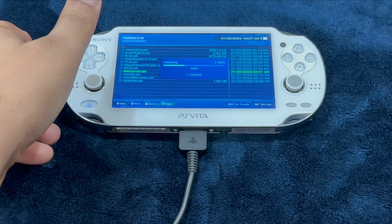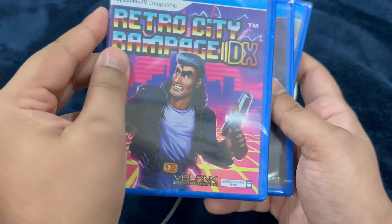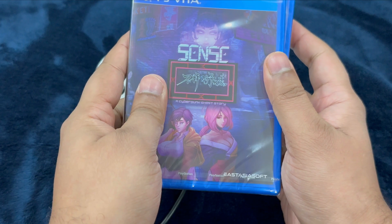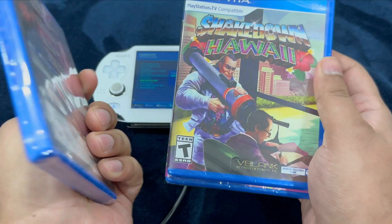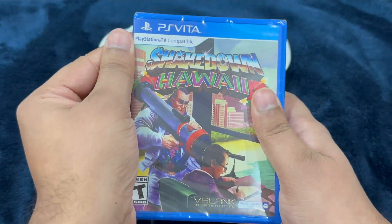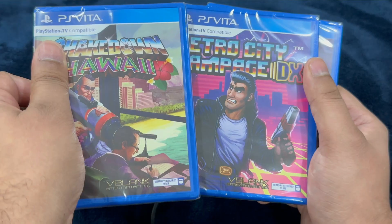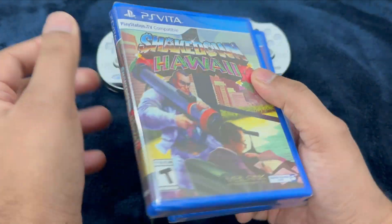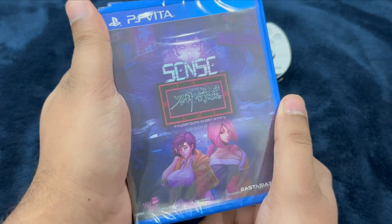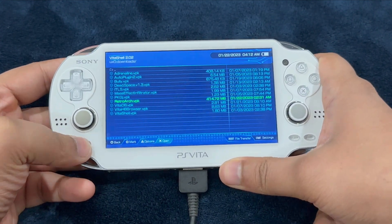While this is installing, let me show you three games from my collection. This one was a hassle to acquire because it was always running out of stock — I backed this as a Kickstarter. Also Shakedown Hawaii — it's an amazing game from V-Blank Entertainment, the sequel to Retro City Rampage. And Project Sense, if you like nice visuals with horror elements, definitely check that out. Anyway, we are done with the installation.